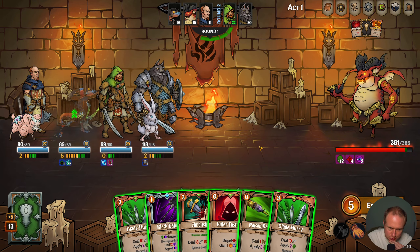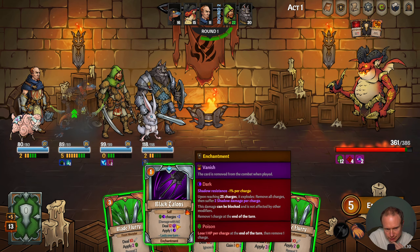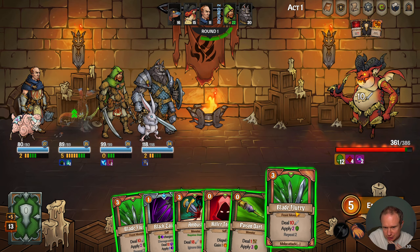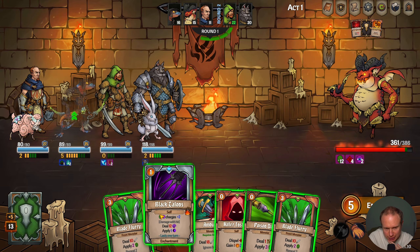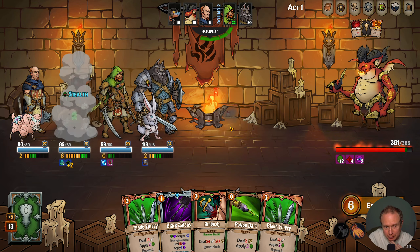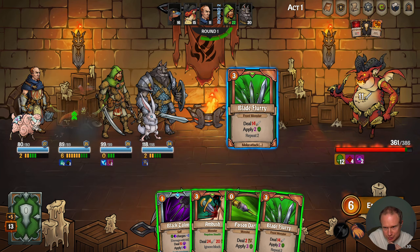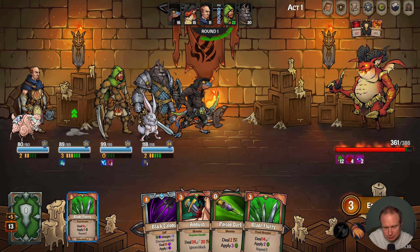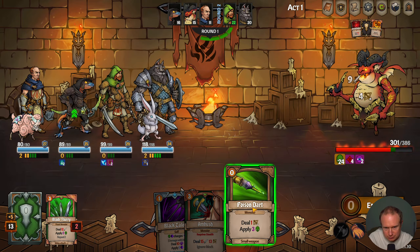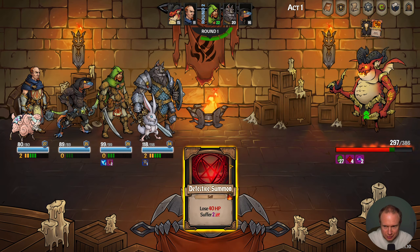So how do we want to start this? I think it's just Killer Instinct into double Blade Fury. Black Talons, while nice, doesn't quite... oh wait, can we do both? No, we're only at six energy. So I think we just do this twice. Sad that we didn't get to use Black Talons, but 27 poison is nothing to sneeze at.